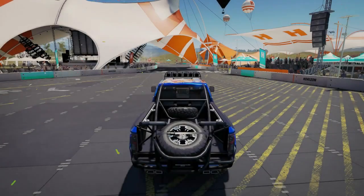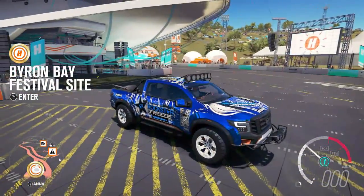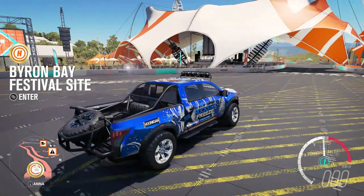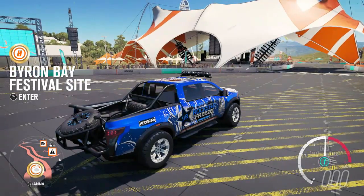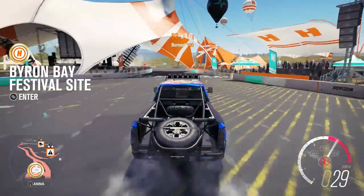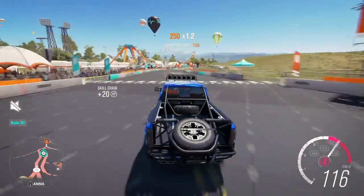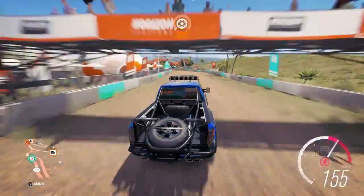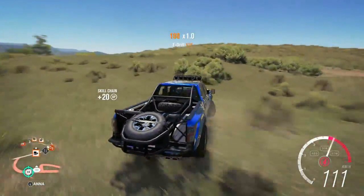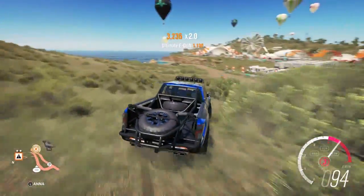First and foremost, before we get going, we're gonna do a little 360 look — and as you can see, this thing is looking fire. Two spare tires in the back, that diesel engine — I gotta say it sounds like a bus. Let's see if we can spin those back tires; should be over 1,000 foot-pounds of torque in this thing.